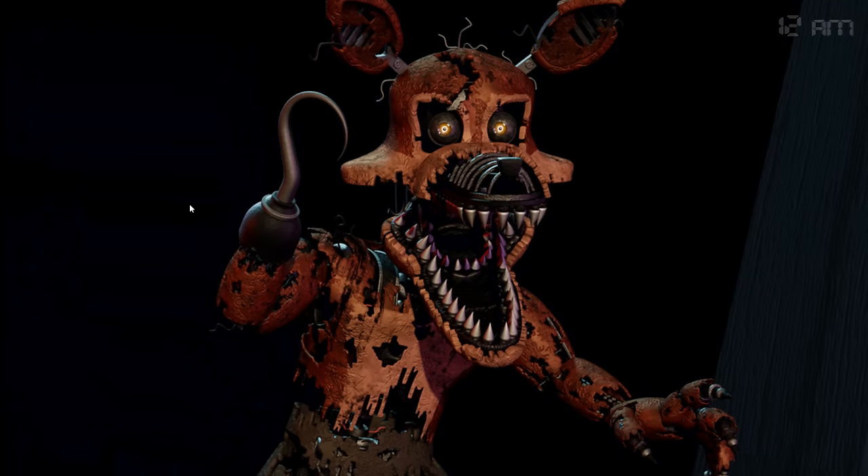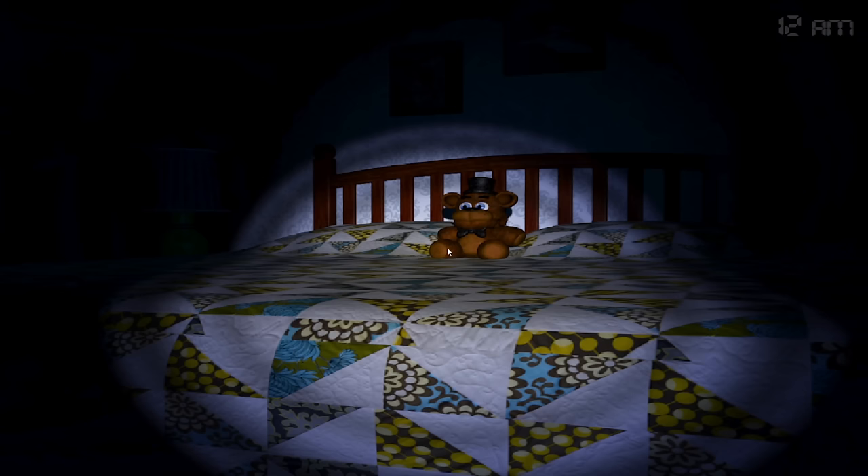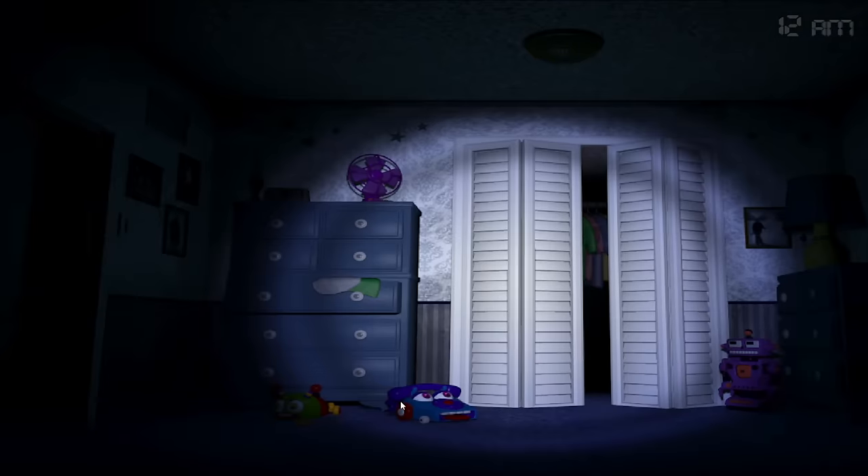Night 2 introduces Foxy, the last animatronic we need to deal with this game, at least for now. Foxy combines the mechanics of Bonnie, Chica, and Freddy into one. Foxy starts in the same place as Bonnie and Chica but can move down either hall. If he makes it to the middle hallway, flashing him with the flashlight will push him back. If not, he will enter the room when we look at the opposite hall. Obviously we can't flash him, which means he will always make it to our room. Once in our room, he works like Freddy, slowly progressing between 4 phases before jump scaring us.